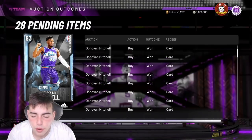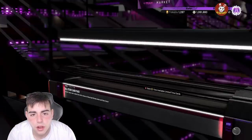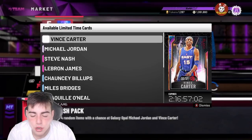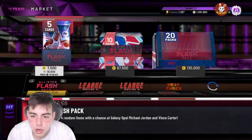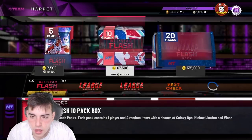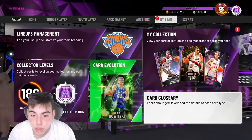Steve Nash is probably gonna go over to 15k, Chauncey Billups will go to 5k — there's just so much to do. If you wanna pull packs, I would recommend pulling packs Sunday night, cause these packs are going 2 days, 16 hours. Sunday night, when they drop the all-star moments, it's gonna be the best day to pop packs. If I pull glitch LeBron, I'm going insane. If you guys do have your tokens, make sure to save them.